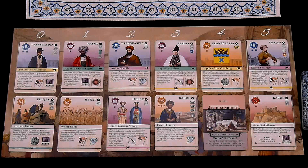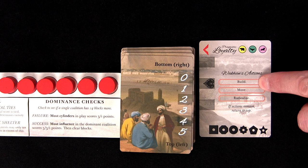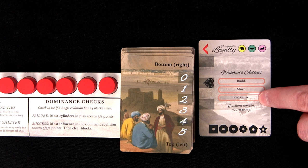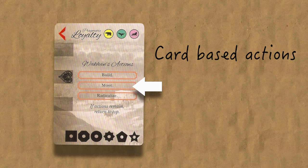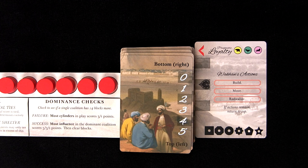Once set up, the Wakhan starts the game. On her turn, like you, the Wakhan gets two actions, and then she'll take any remaining bonus actions from any of her unused court cards, goes through cleanup, and then returns the turn over to you. To take the Wakhan's turn, you flip over the top card from the Wakhan's deck and take the top action if you can, or skip to the next one if you can't. If you get to the bottom of the list and the Wakhan still hasn't used her two actions, start at the top again. The actions are made up of both card-based actions and variations of her core Radicalize action.